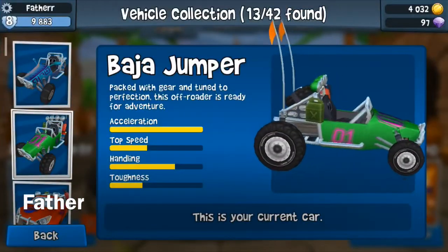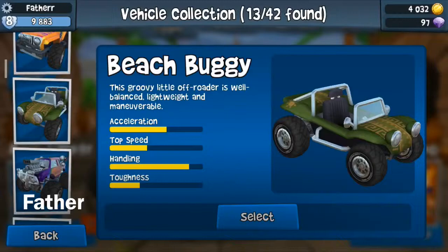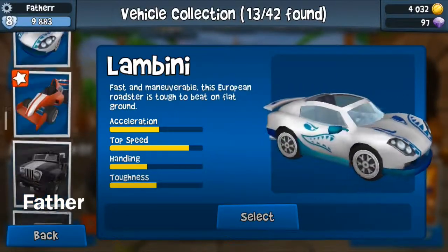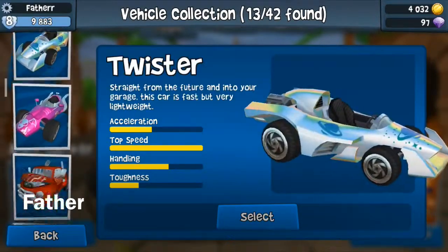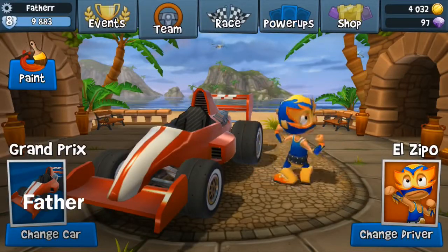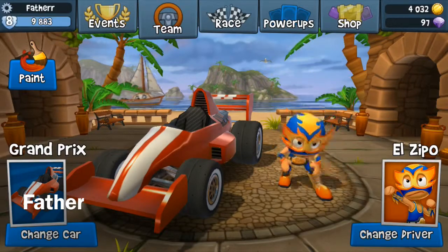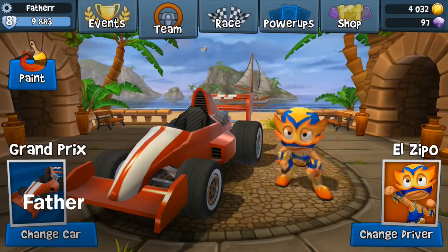Now I have 13 cars: Dune Jumper, Baja Jumper, Rally Pro, Machete, Beach Buggy, Rock Stumper, Twister, Indie, Old Timer, Whole Shot, Lightning, Lambini, and now the newest — Grand Prix. It has the same stats as Indie and Twister with maxed speed, making those three the fastest cars in the game. Now I have all three of them! Thanks for watching, I'll see you on tomorrow's daily challenge.